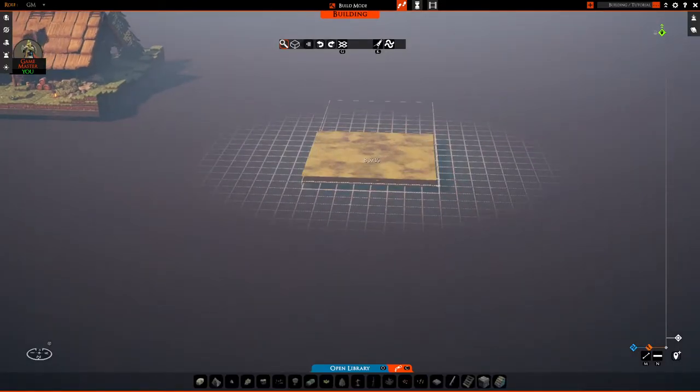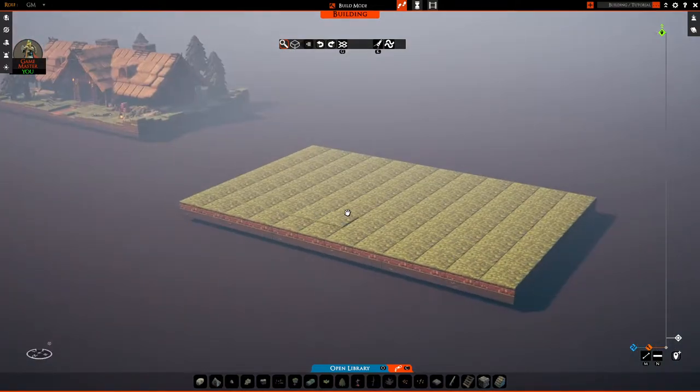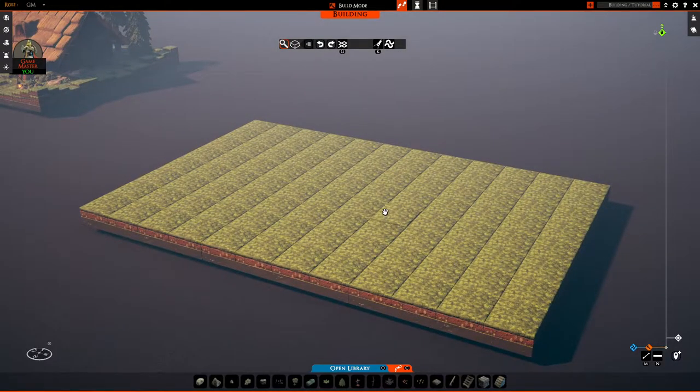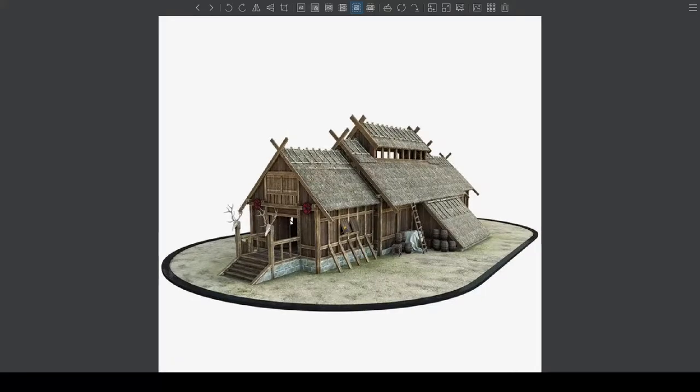It looks like we have a two by three footprint. To get some base terrain down, I'm going to lay down a 24 by 16 layer of grass tiles. All right, so we're ready to jump in. But before that, I want to make sure I show you guys what I'm referencing. I just went on Google Images and searched 'Viking longhouse layouts or designs' and tried to find something I liked the shape and look of.